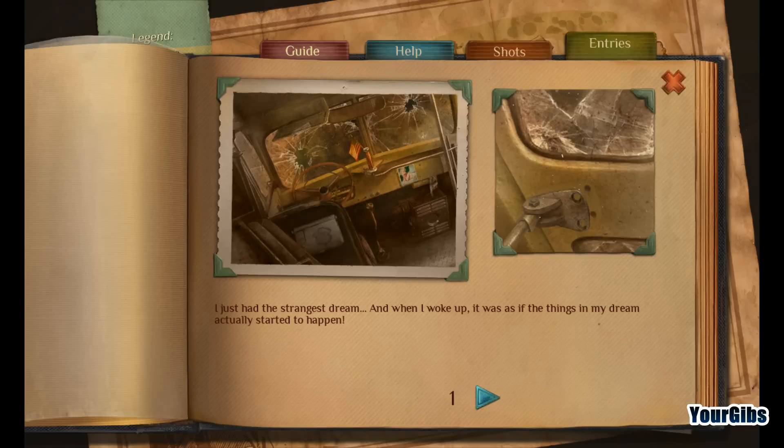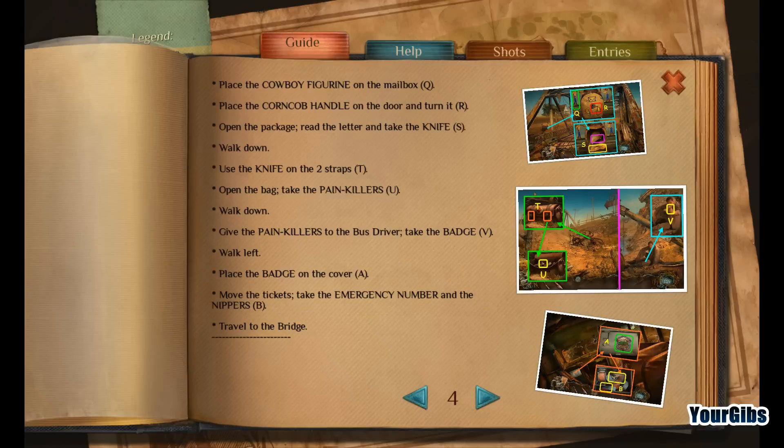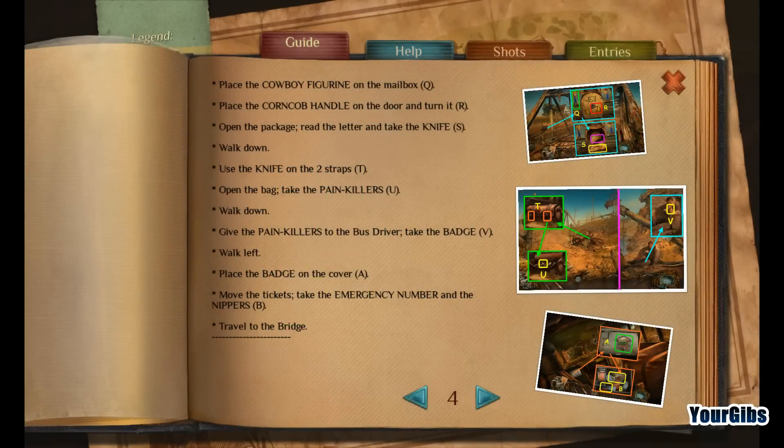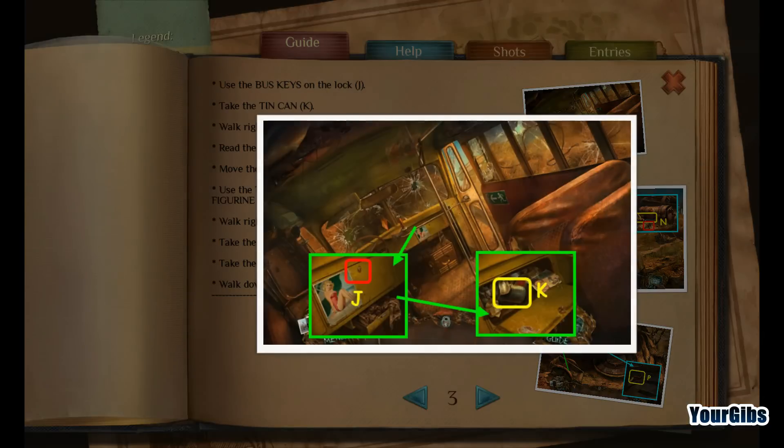Entries: I just had the strangest dream, and when I woke up, it was as if the things in my dream actually started to happen. I can't leave the poor bus driver in this condition — he needs some painkillers and a splint so we could try to move him out of this ditch. I'll have to look around.